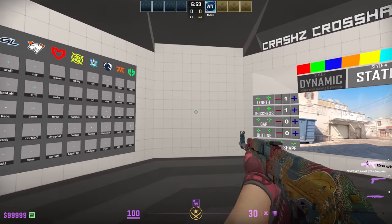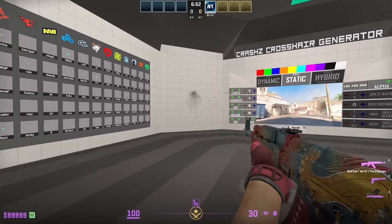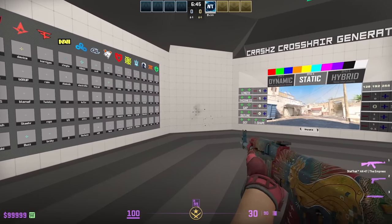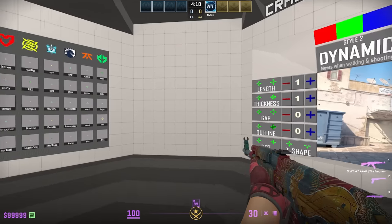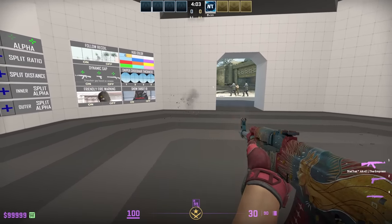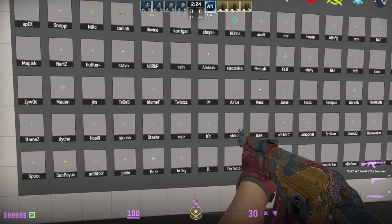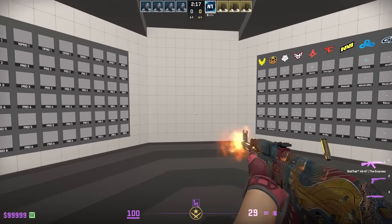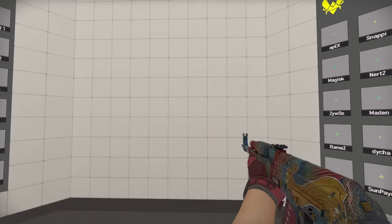As you saw from the beginning clip, s1mple was using a dot. The preset here in the crosshair map is a hybrid — if you shoot, the crosshair moves; if you're just moving around, it doesn't. Dynamic crosshairs are helpful for newer players because you get to learn accuracy and spray patterns in CS2. Most pros don't need this because they have spray patterns memorized, so you'll see them with a static crosshair. Looking at s1mple's teammate b1t, who has the highest headshot percentage of all pro players, he uses a very small, slightly brighter static crosshair.